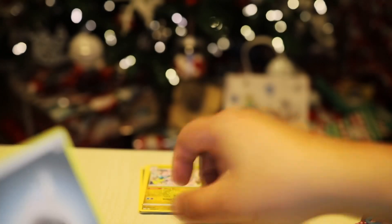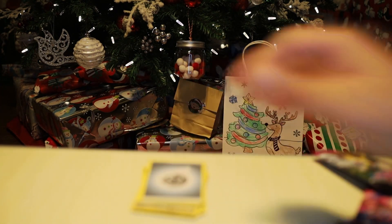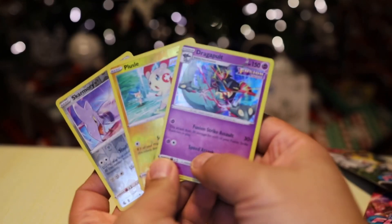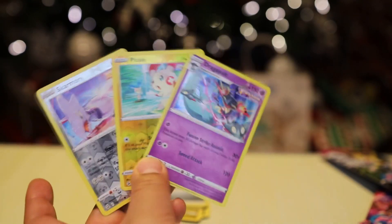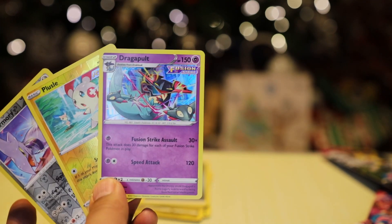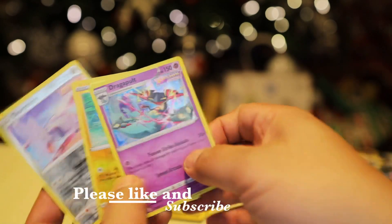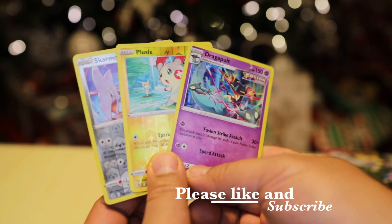So we got two — we're going to have to flip a coin. That's it guys! That is today's day number one of 12 Days of Pokemon. We've got three collectible cards: Skarmory, Plusle, and Dragapult Holograph, and two Reverse Holos. We'll see you tomorrow for day number two of 12 Days of Pokemon.